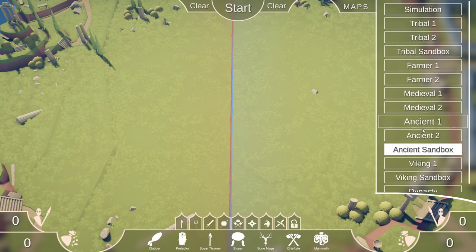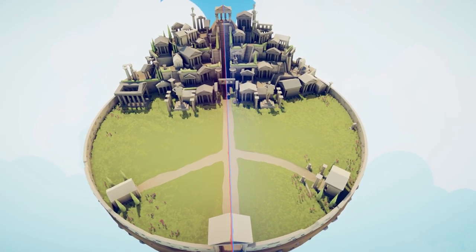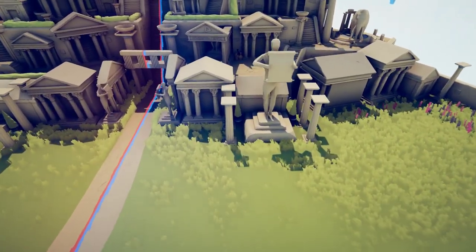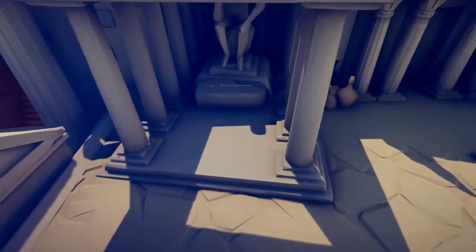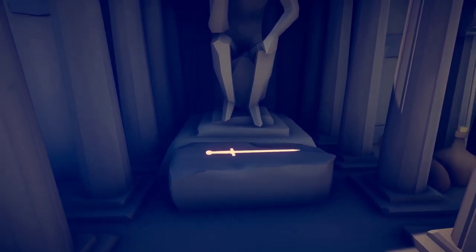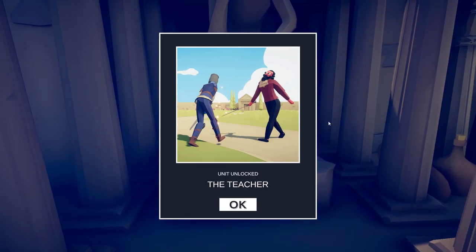The next place we are going to head to is Ancient 2. Hit F to free your camera. We're going to visit this statue here — the Teacher.